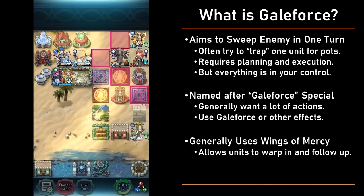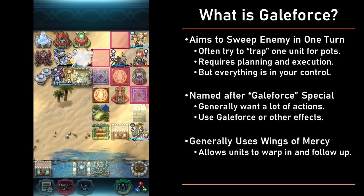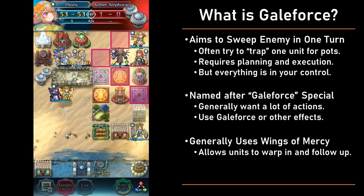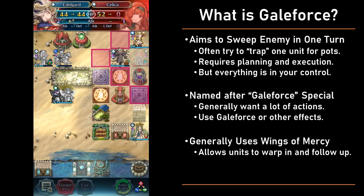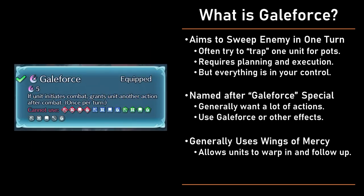How does one actually take out the enemy defense in one turn with the limited number of units you have? There are two main tools. The first is the special that this strategy is named after — Galeforce — and other similar effects. Galeforce allows you to take another action and essentially allows your units to trade up two for one. Normally a unit is only able to get one engagement, but with an extra action you get two — hence two for one. Some units don't even need Galeforce to get extra actions, like Fallen Edelgard or Ninjoran. Basically, Galeforce strategies work best when the units you use can proc extra actions.